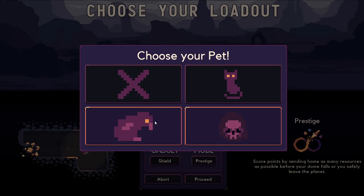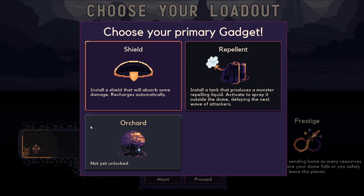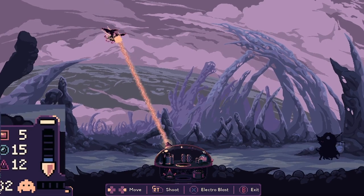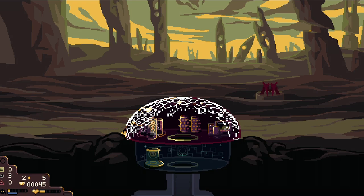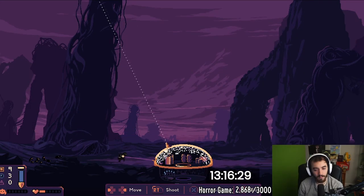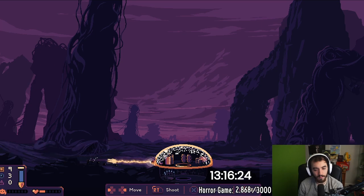Pet and skin options are just cosmetic changes, so you don't need to worry about those. The gadget you start with is very important. The best starting gadget in my opinion is the shield — bonus health for your dome that recharges automatically between every wave. You also have the repellent, which delays the next wave but has a somewhat long cooldown. And there's the Orchard, which I haven't unlocked yet in my 11 hours. The shield feels much more consistent and reliable later in a run.